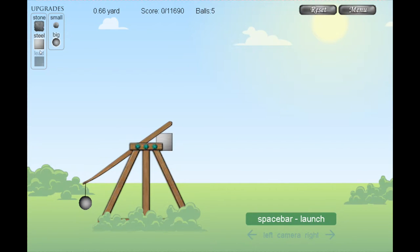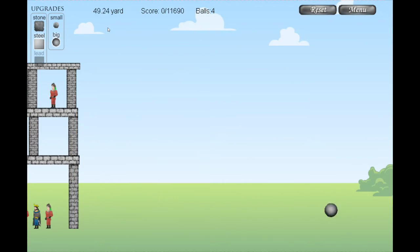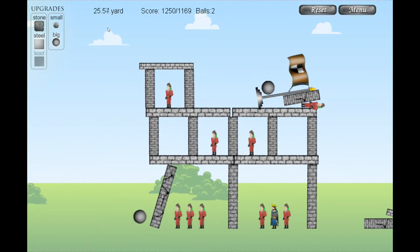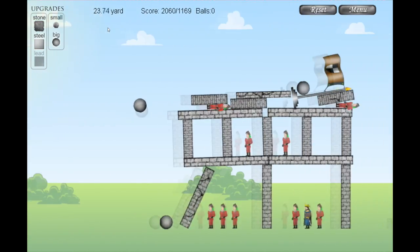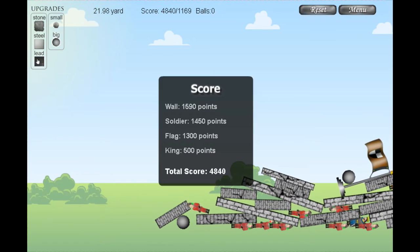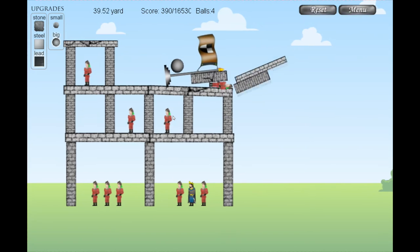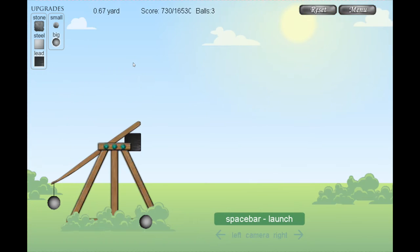Okay, level 5. And now I can take this still counterweight. Let's see the effect. It wasn't supposed to go like that, but it works somehow. Oh wow, that was close. Come on, collapse. Wow. I can even take the lead counterweight right now. So let's see the results. It's not working perfectly but...